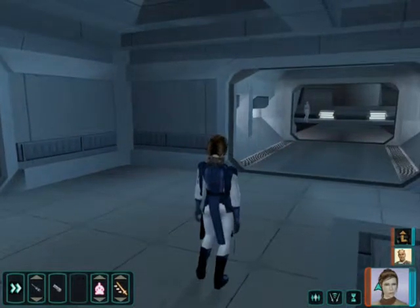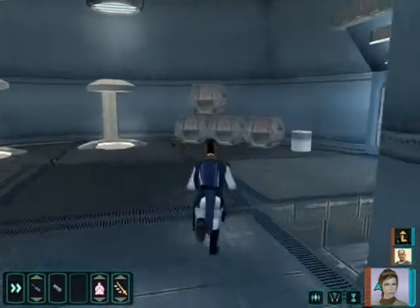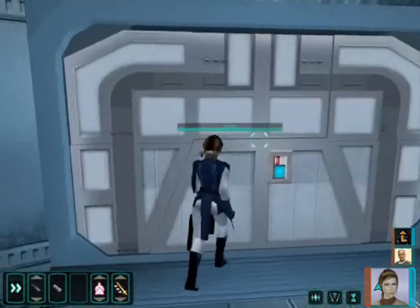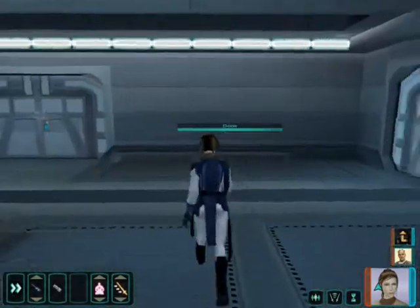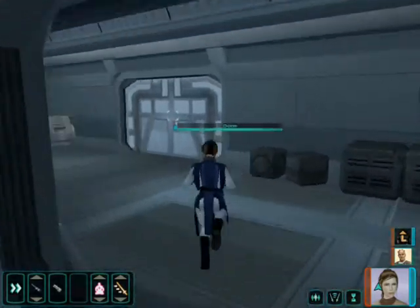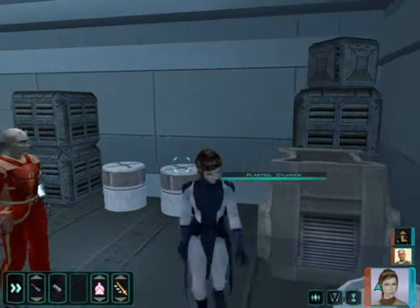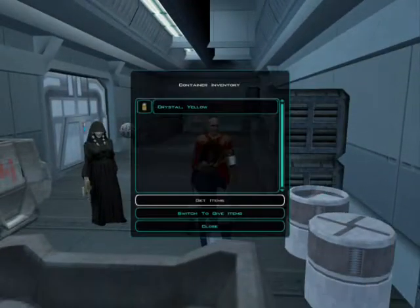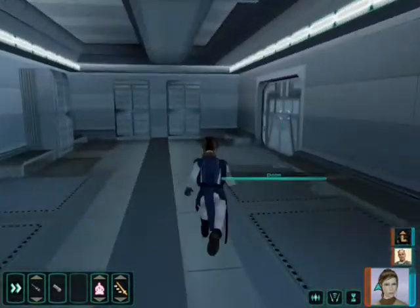I can get some dark side points to go talk to the handmaiden up there, but I'm not going to bother with it. There are some containers here I can get. Yellow crystal lightsaber — sweet.